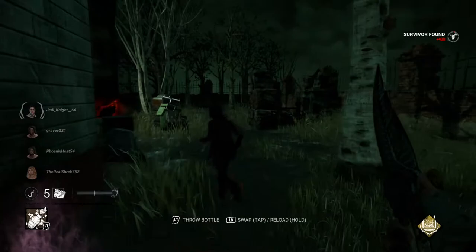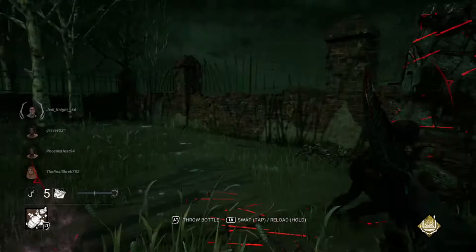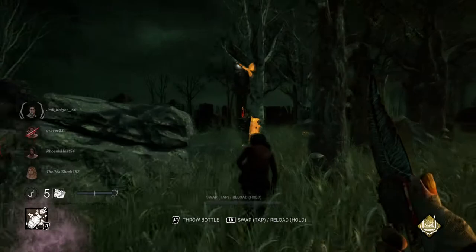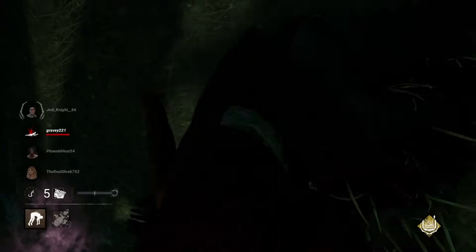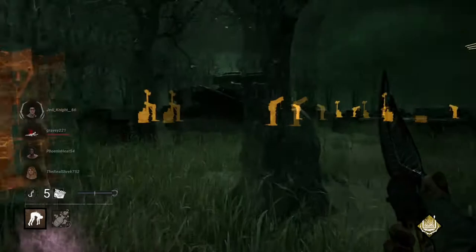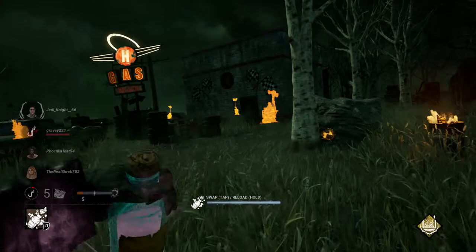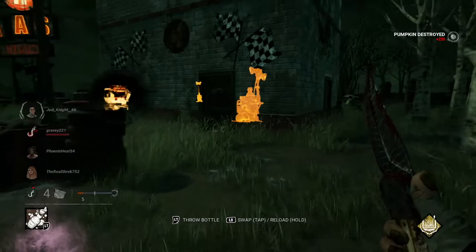She is on me. Down she goes. First 30 seconds and we've already got one down. There's a hook right here — convenient. Get her up on the hook, then hold bumper to recharge the ability. Break that pumpkin — there's definitely somebody in here working on this gen, let's kick the door in.